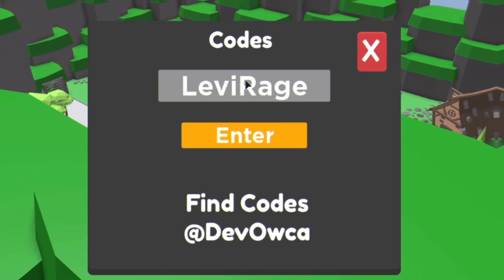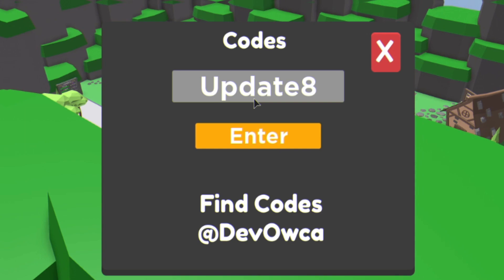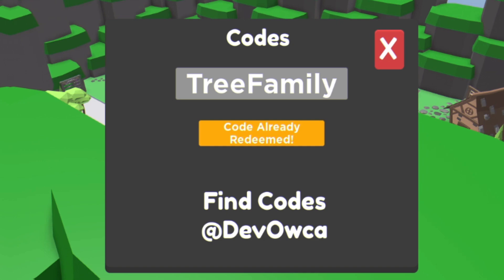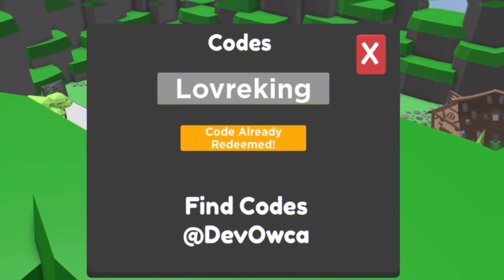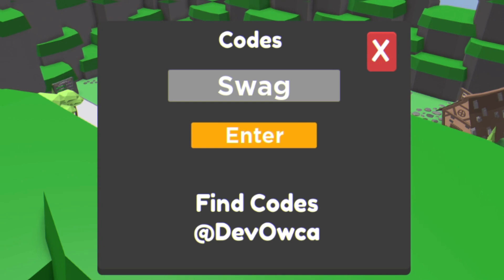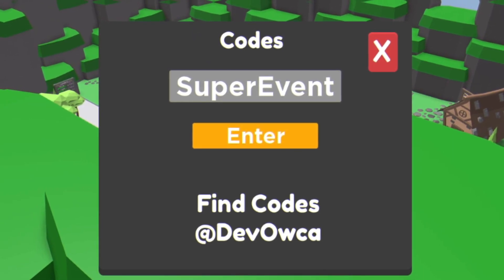Then you've got code 'shiro' — redeemed. After that, code 'update8'. Then code 'tree family' — enter this code in. After that there's another code here. Then code 'swag' — redeemed. We've got code 'super event' next. After that, code 'update5'.